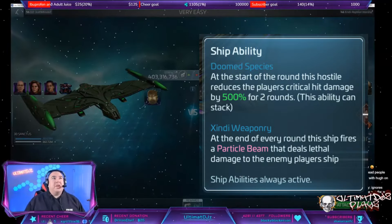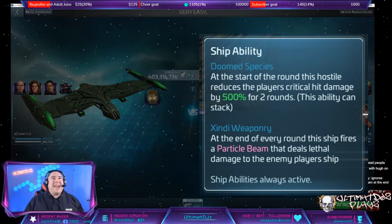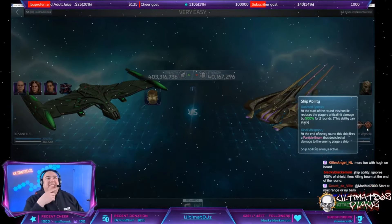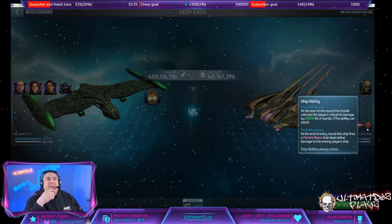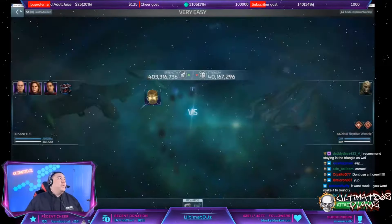Let's take a look at their abilities. On combat start: all damage this hostile deals completely ignores shields. And next: at the start of the round, this hostile reduces player critical hit damage by 500 for two rounds.